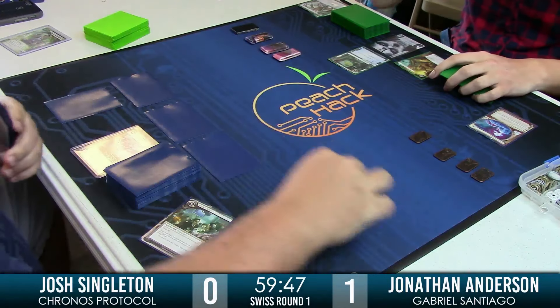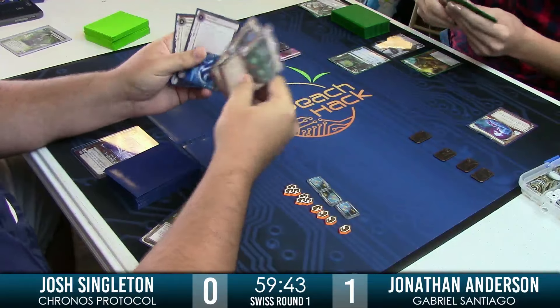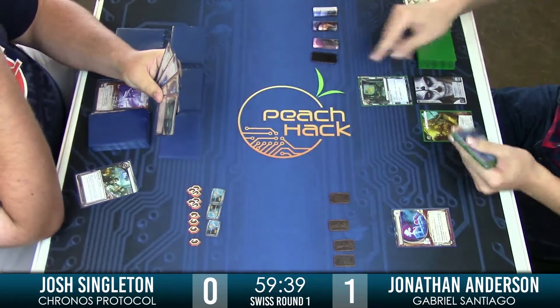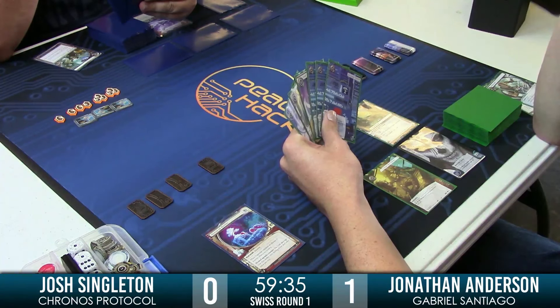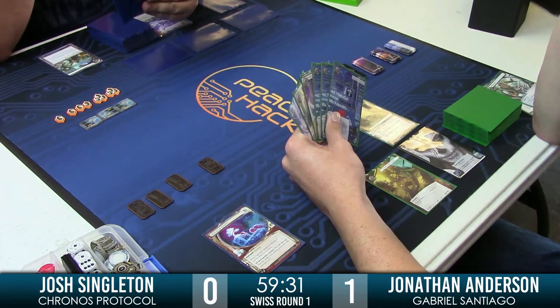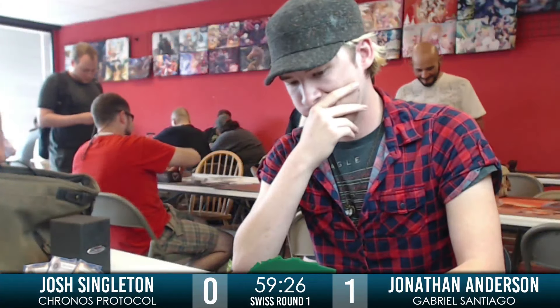Josh playing Jinteki automatically is going to strike some fear into Jonathan for making frivolous runs. Everyone's got to be calculated and careful. With the very directed nature of Kronos Protocol's ability, Josh just needs to bunker up and make sure that Jonathan can't get that benefit of credits.